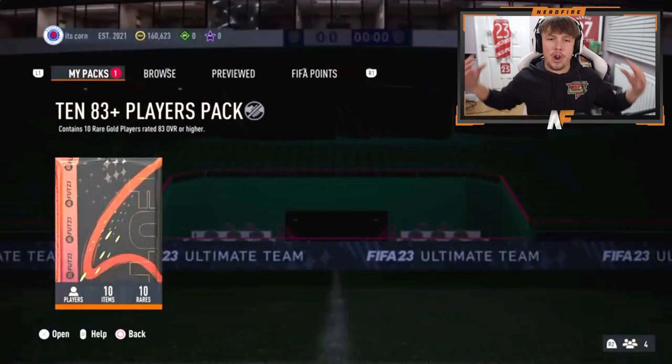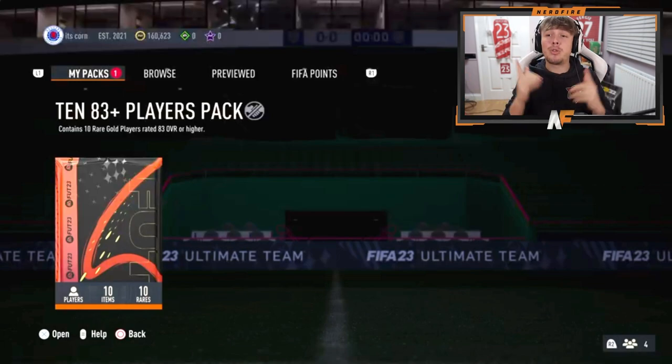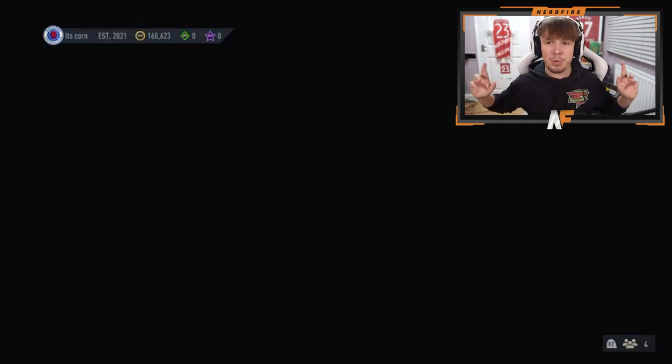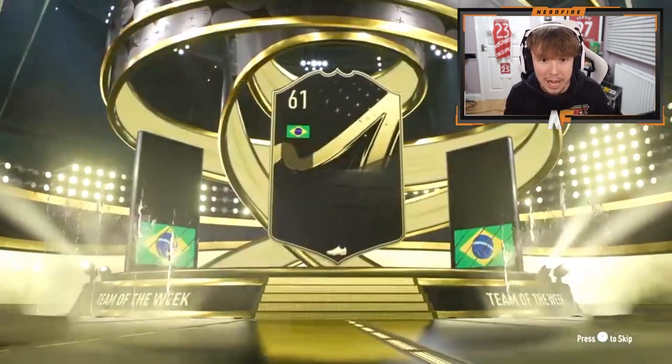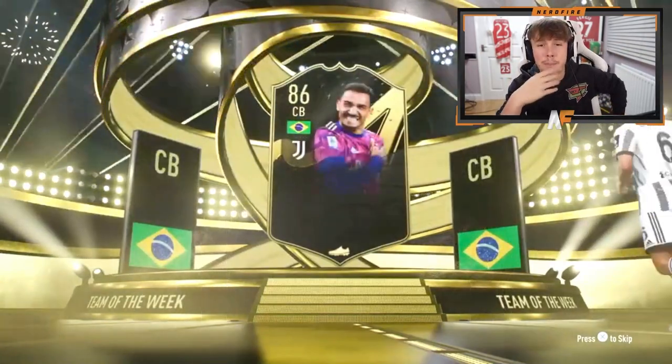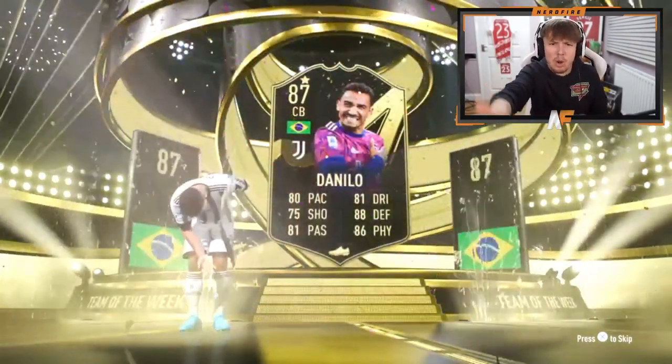All right, here we go. Shout out to the man Johnny — his pack's here now. He's doing one. Maybe if we can get him a good pack, he'll do another one. So fingers crossed this one can be solid. Let's see what he gets. Who's going to be in the front? Inform on the front. What inform is it going to be? Casemiro? Bremer? Danilo's got a centre-back card.